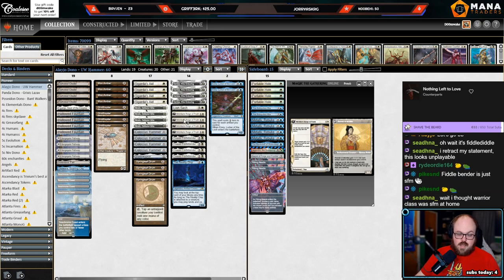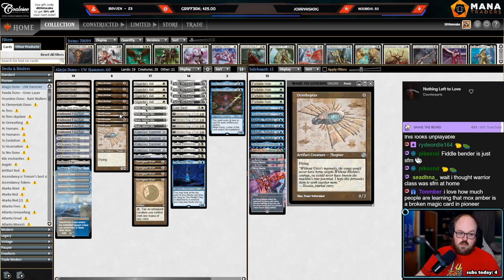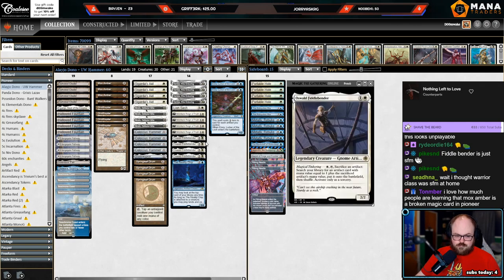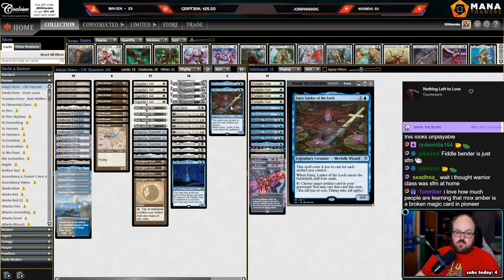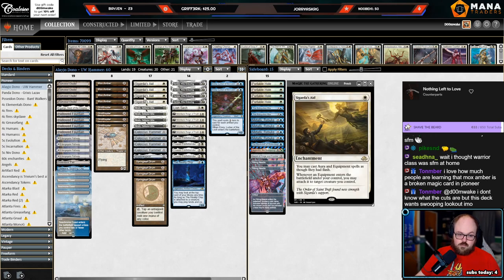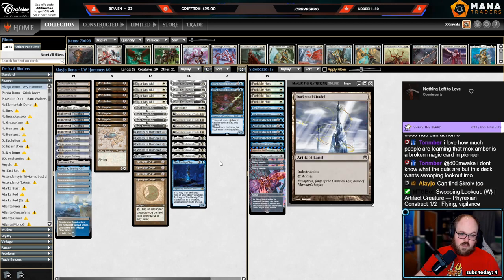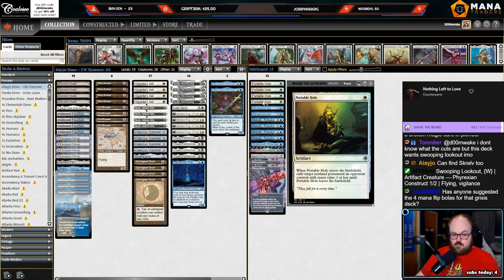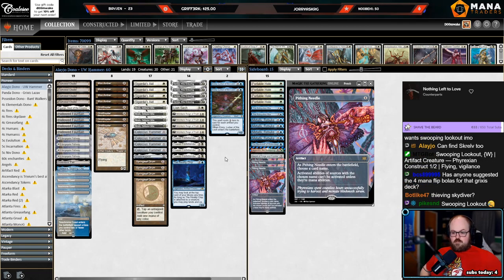You have a decent number of legends — Skrelv, Kemba, Oswald Fiddlebender, and Emery — which all turn on Mox Amber. Oswald lets you sacrifice an artifact and search for a hammer: sacrifice a Mox or Ornithopter, search for hammer. There's also a Michiko's Reign of Truth backup plan where if you're not hammering people, you're drawing an abundance of artifacts and powering up a fast Michiko's. Oswald can also find value targets like Lion Sash, Shadowspear, Reality Chip, and Emery. The sideboard has portable holes, Rebuke, Antiquities War, and Needle.